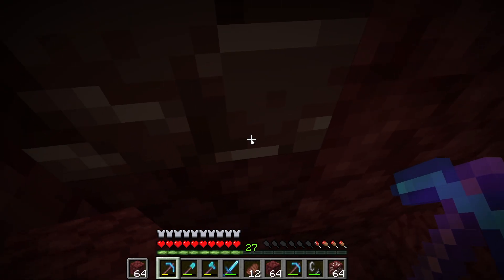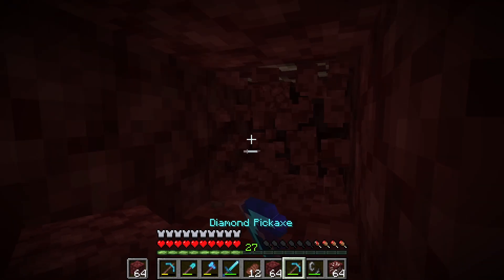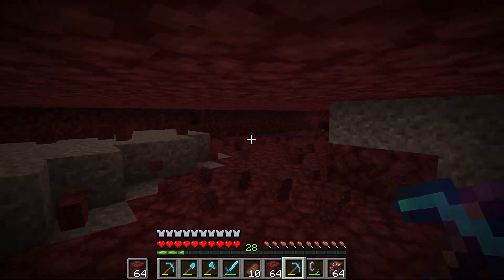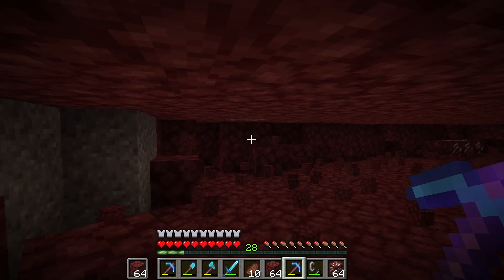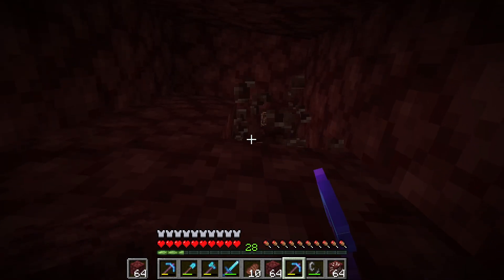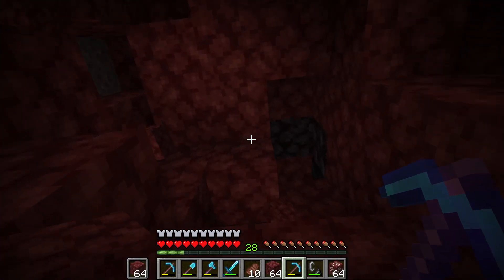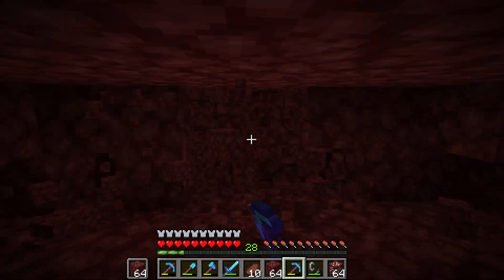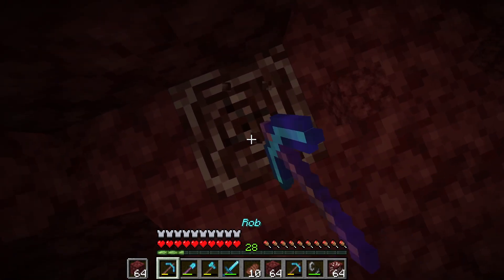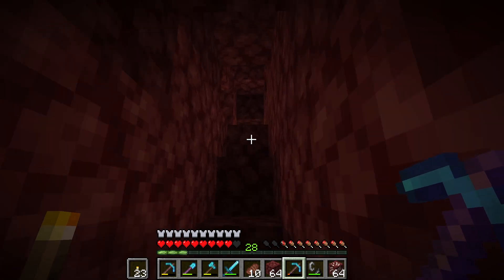Look at what we have — I was mining out some quartz and found ancient debris. Multiple pieces — that's nice, so two. Now we can officially make at least one netherite ingot, but I want to try for a couple more. After mining for a while I finally got another piece — wait, it's more than one, it's three! So that brings our total up to five plus three is eight, which means we can make two ingots.